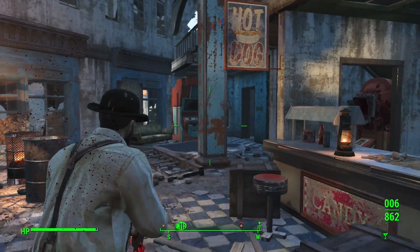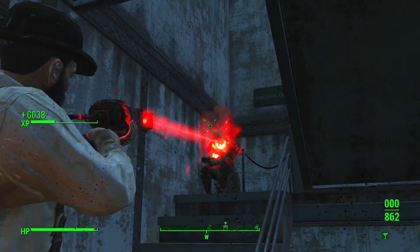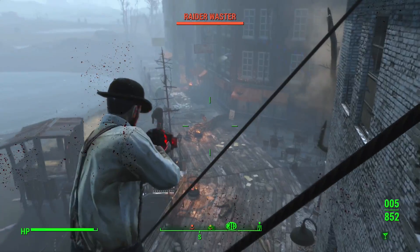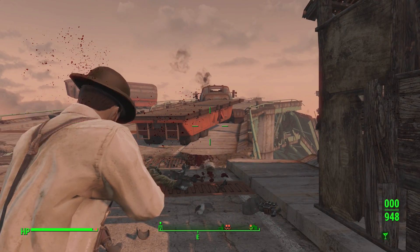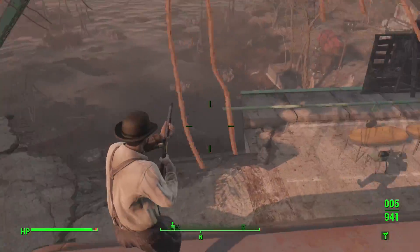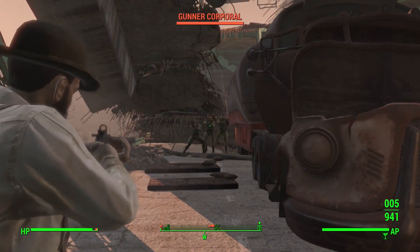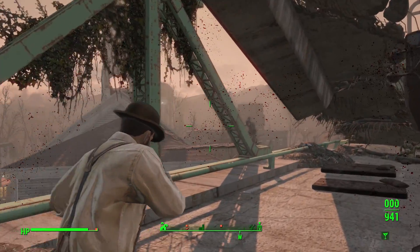From the Intelligence stat line, take 2 ranks of Medic — Stimpaks will heal 60% of lost health, while Rad-Away will remove 60% of acquired radiation. Take all ranks of Gun Nut and 3 ranks of Science to claim all gun and high-tech mods you could need for your arsenal. Take all ranks of Scrapper so you can salvage more valuable and rarer components when scrapping. Then take 3 ranks of Hacker to hack master-level terminals, and 2 ranks of Robotics Expert to hack into unsuspecting robots — shutting them down, self-destructing them, or inciting them to attack. With Robotics Expert and the Automatron DLC, you can build robots to protect your settlements while you're away adventuring.